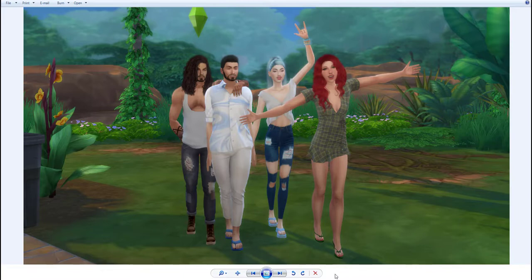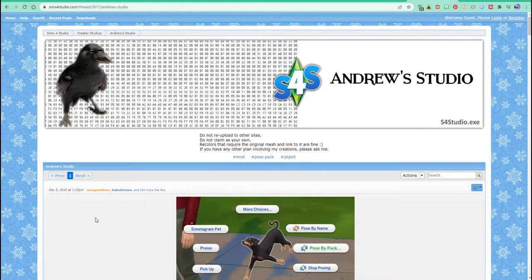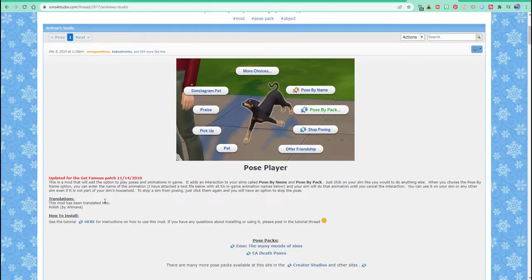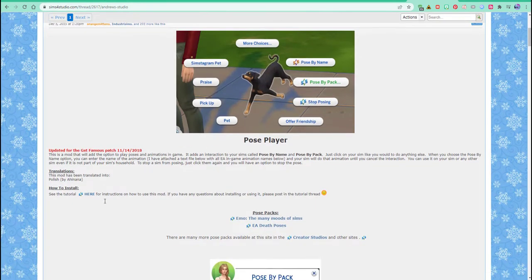Somebody asked me, hey, how are you actually doing this? Because I can't get my Sims to get together in a cute place like this. And there's a very, very easy way to do this. Over here on Sims 4 Studio — it's Andrew's Studio — this is the page you'll need to go to. Hopefully you see the link up there, but I will be putting the link in the description box. Andrew made a studio and a pose player, and you'll need to download a few things to get this to work.